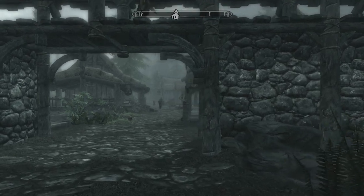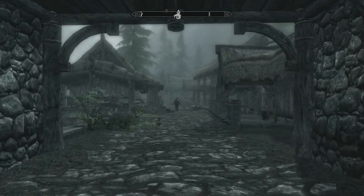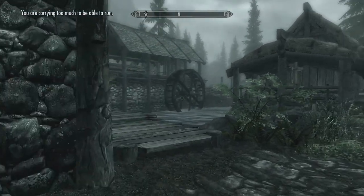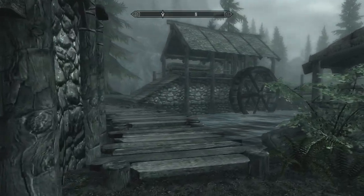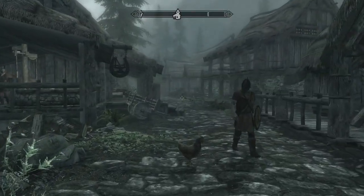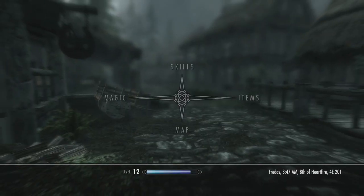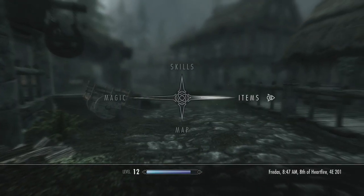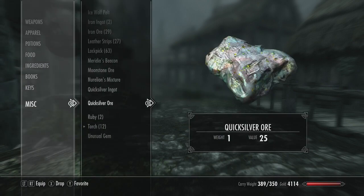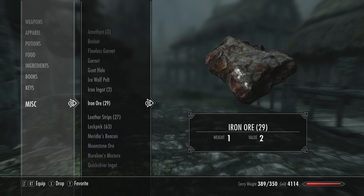Hi guys, GunChimp here and welcome back to my legendary playthrough of Skyrim on the Xbox 360. Pretty happy with myself — in the last episode we actually cleared Ember Shard Mines, which I didn't think we'd be able to do this early on. We also managed to find an orcish bow, and I raided, mined and picked all the useful items from Ember Shard Mines. We now have a shed load of iron ore — 29 of them in fact.